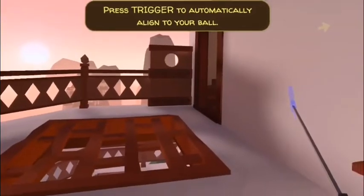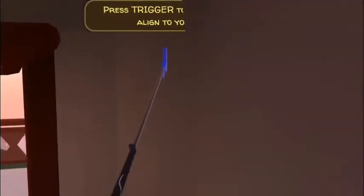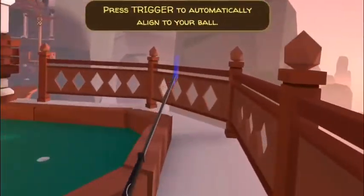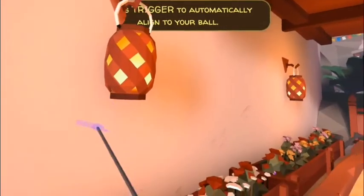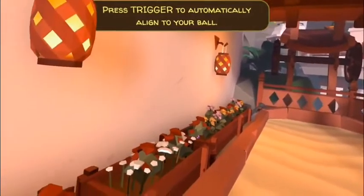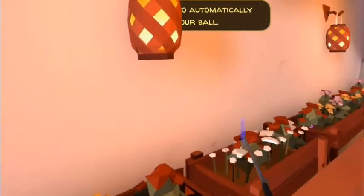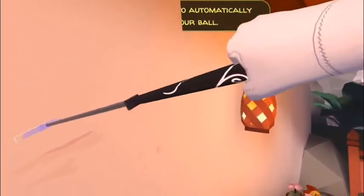Hole number nine: you want to go inside the building, then go down the spiral staircase. Don't get stuck in the wall — go outside and you'll see some plant pods to your left. From the first one, count to the third one along and you'll find your ball — it's a nice purple and hot pink color.